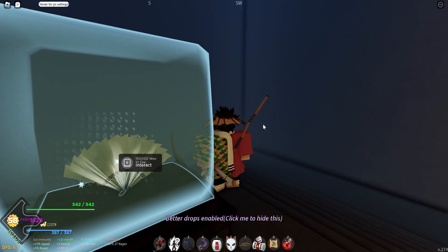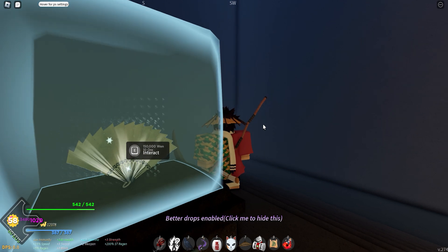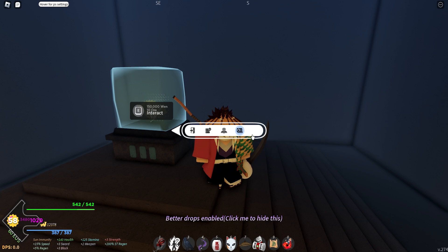Just buy it here and then you get it. Also double check if it's in your inventory just to see what it looks like. You can also press M and then go to the encyclopedia.